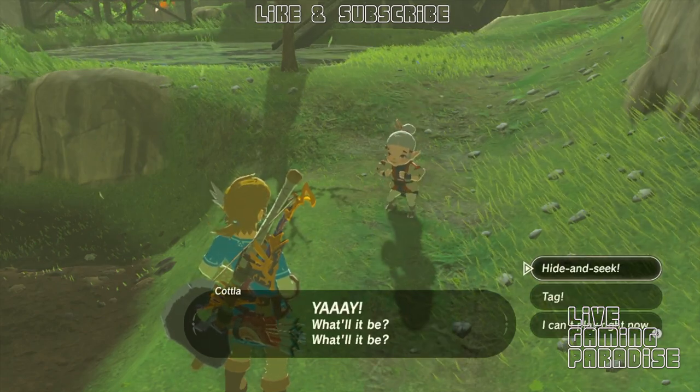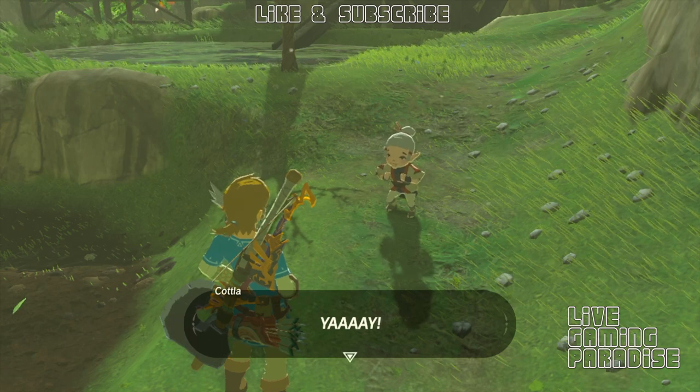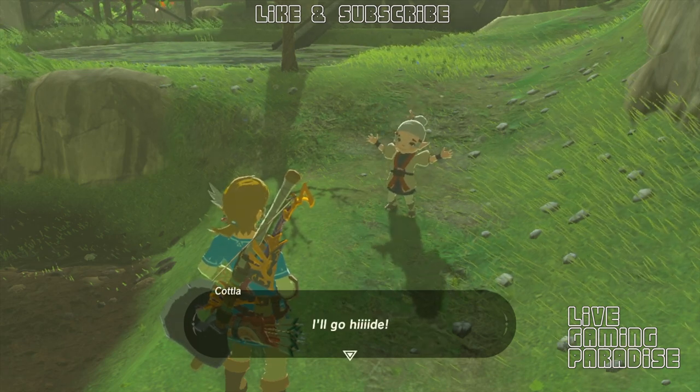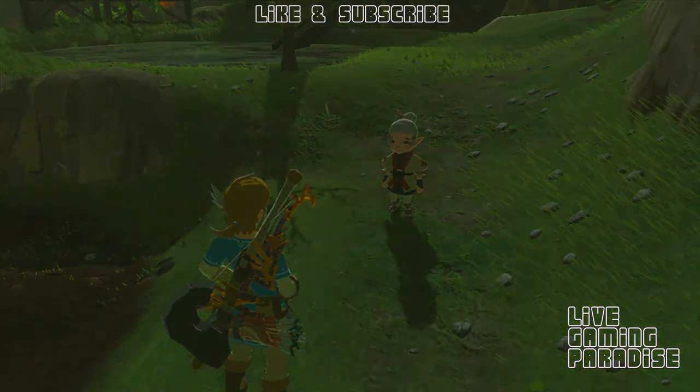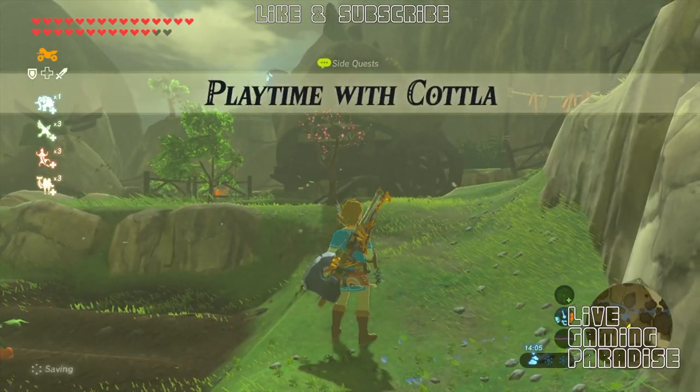Wanna play? You can play tag or hide-and-seek. The screen is gonna go dark and then she will disappear and you will have to find where Kotla is.